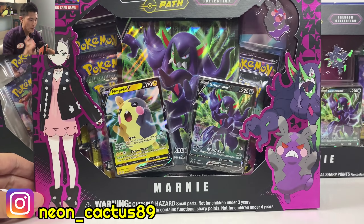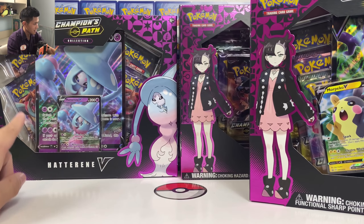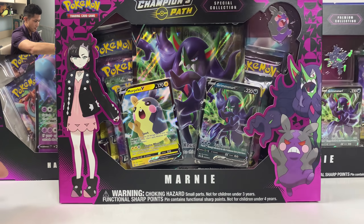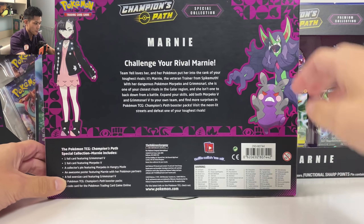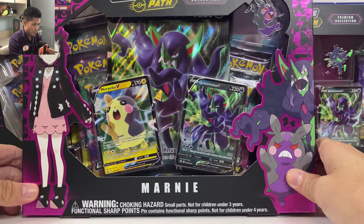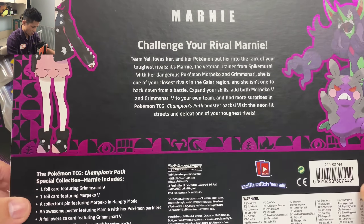What is happening guys, Neon Cactus here. Today I'm back with some more Champion's Path product. We got the Marnie Special Collection right here, the Hatterene Collection Box, and the Marnie Premium Collection Box. Let's open everything today. Champion's Path has got a lot of promo products, but honestly I prefer all the Hidden Fates products. At least we got the Marnie box — I heard this one has the play mat inside. Let's open this box first.